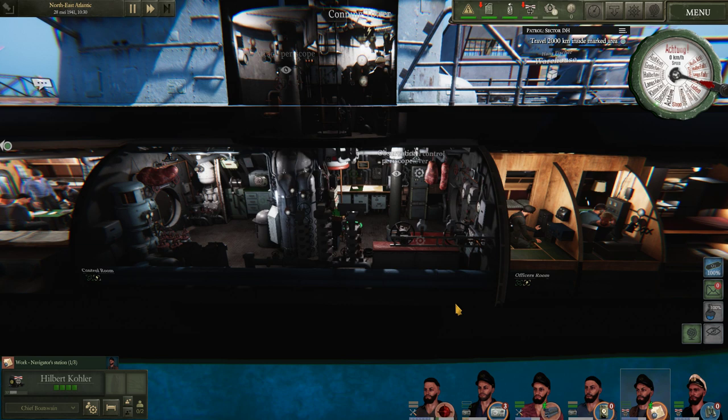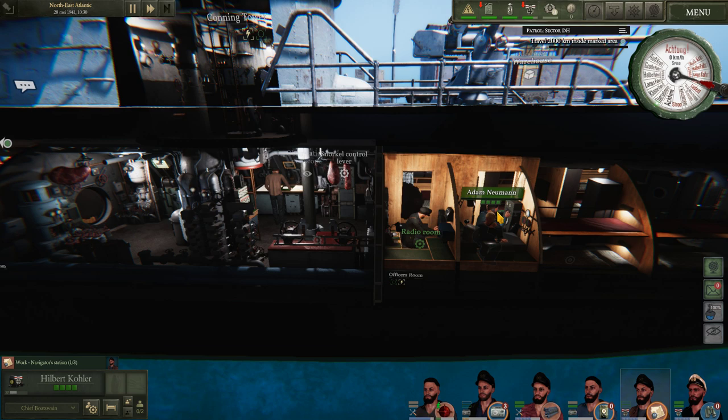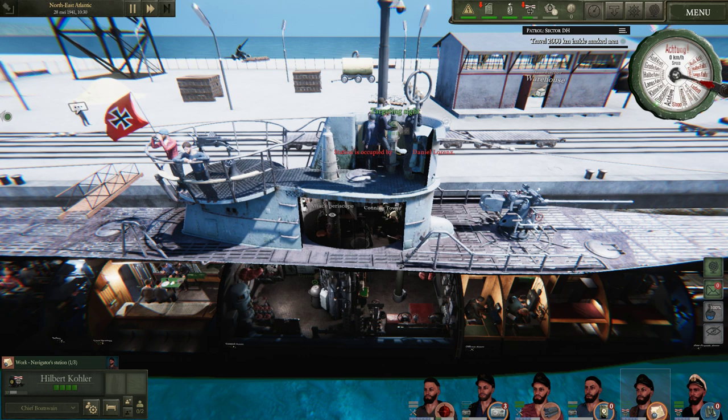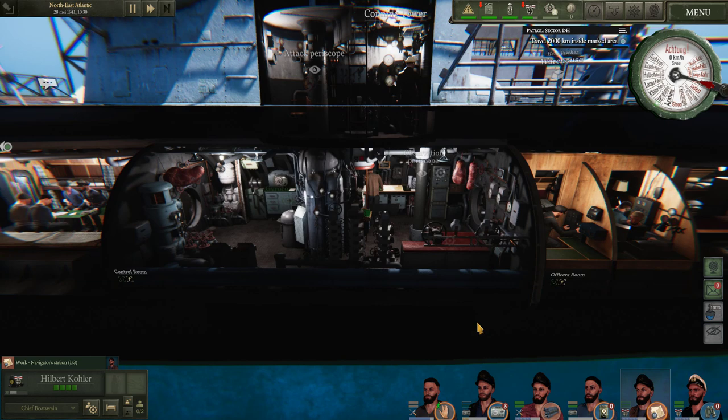Another very important thing with the leaders is they are very important with aiming the torpedoes. We had the hydrophone radio man, but here is a periscope, here is an attack periscope, and here at the top is the targeting site - very important. Most of the time you put your leader on it. Here you got a gun for the aircraft, and here you got a gun for the ships if they are not destroyed yet - your leaders are going to do that. So they are very important in the aiming process of your torpedoes. That's something for another video - how you need to manually shoot torpedoes.